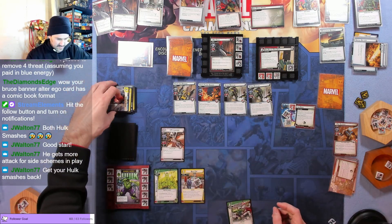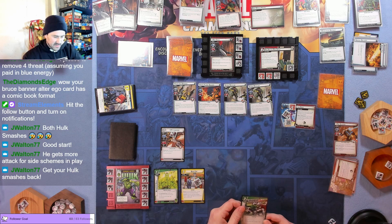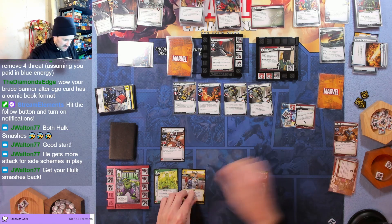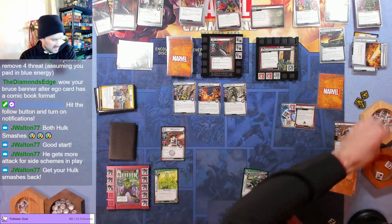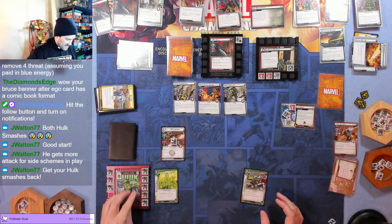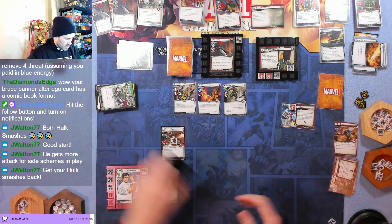Could get Hulk Smashes back, but I'm sticking with this plan — it'll be the next turn anyway. Using Beat Cop with two resources to get rid of one of these Hydro Regulars. Dealing one damage with Mockingbird, then attacking for four — he only has two life left, so I'm not too worried about the Hulk Smash thing. Flipping to my other side and readying up. Drawing back up.